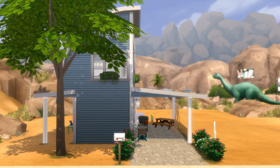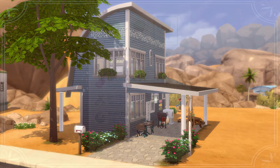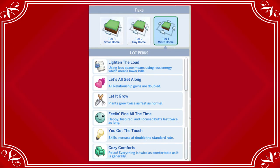Here are a couple of views of the house from the outside. It's going to be on the gallery. The benefits of having a micro home are a lot — all six lot perks are what you get: light in the load so your bills are lower; relationship gains are doubled (which also goes double in the negative direction); let it grow so your plants grow twice as fast; feeling fine keeps happy, inspired, and focused buffs lasting twice as long; you got the touch so skills increase at double the standard rate; and cozy comforts makes everything twice as comfortable.